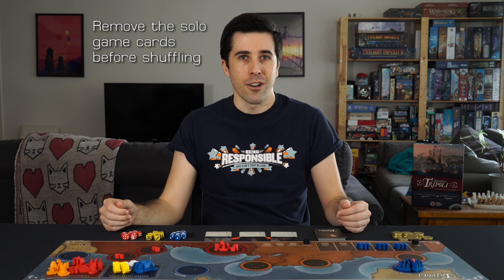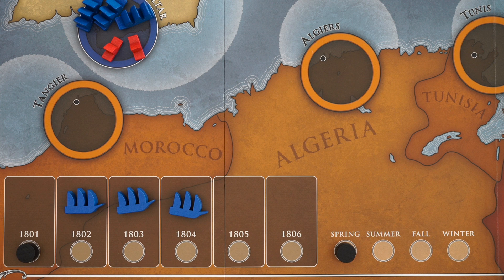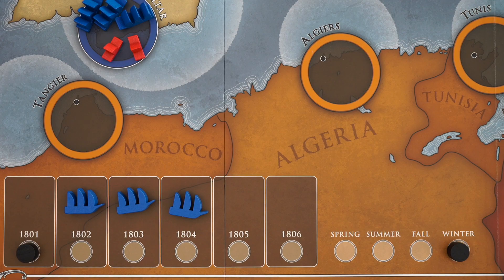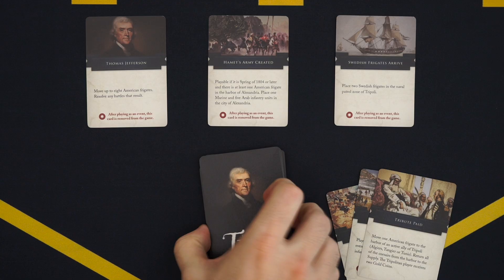The Shores of Tripoli is played over the course of several rounds, each representing a year, which is split into four seasons. Each season, the US player will take an action, followed by the Tripoli player, then you will move the season track forward one space. At the end of winter, you'll move the marker back to spring, advance the year marker one space, and each player will draw six cards. You have a hand limit of eight, so discard any excess.